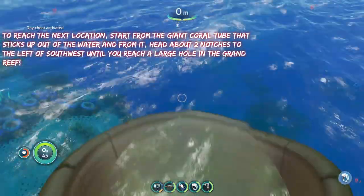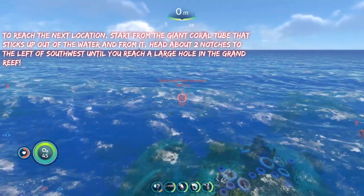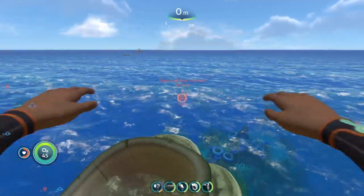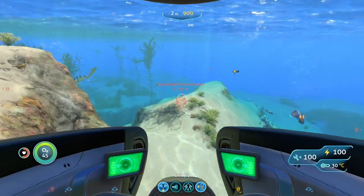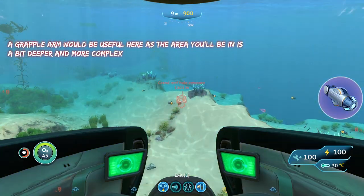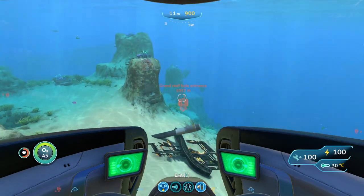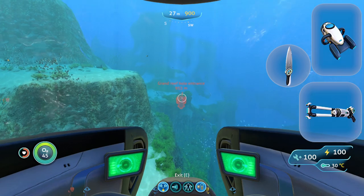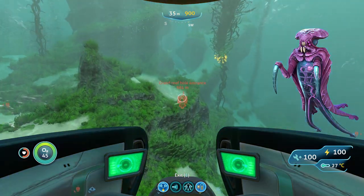To reach the next location, we are going to start from the giant tube sticking out of the water again and head about two notches to the left of southwest until we reach a large hole in the ground. You're going to bring the same stuff as last time: your prawn suit with a drill arm, and maybe a grappling arm as well because you are going to be going a little bit deeper. You'll also want a sea glide, a knife, and a stasis rifle. The two main threats here are warpers — the same as last time, they can teleport you out of your prawn suit.